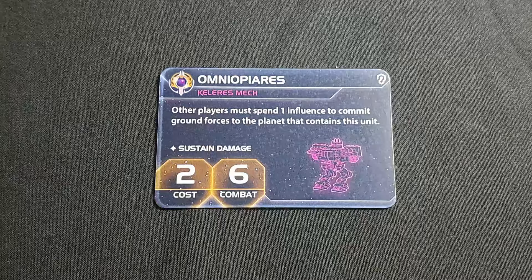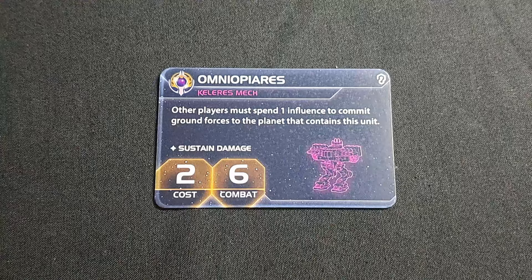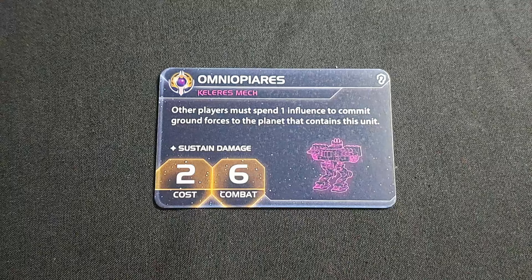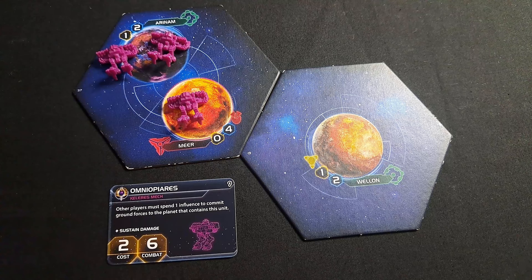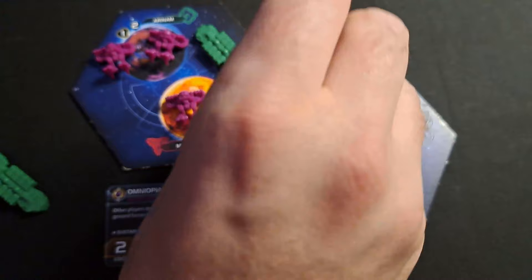Next up is the mech — the Omnipiaris. It reads: other players must spend one influence to commit ground forces to the planet that contains this unit. Let's go to the board and show an example, because there are some interesting nuances to learn from this one.